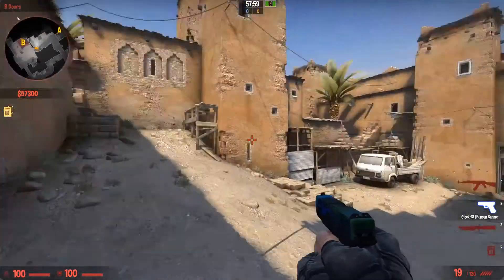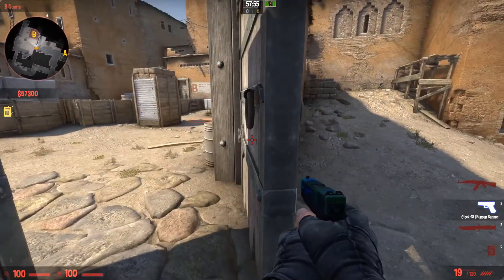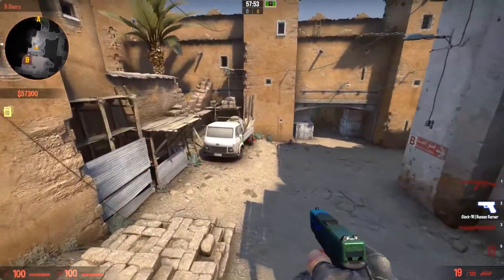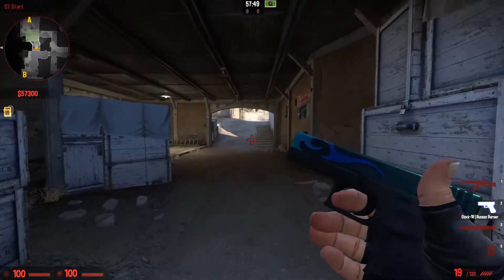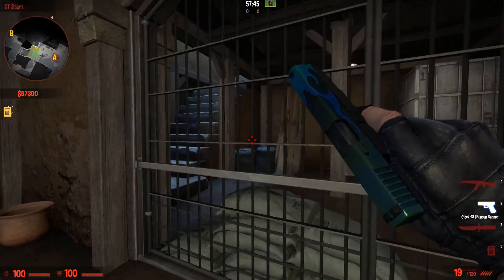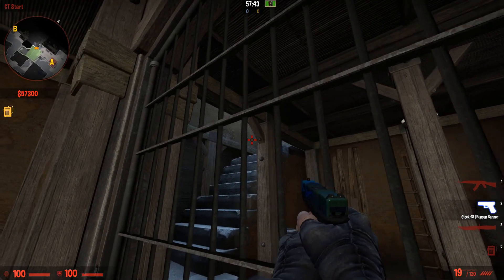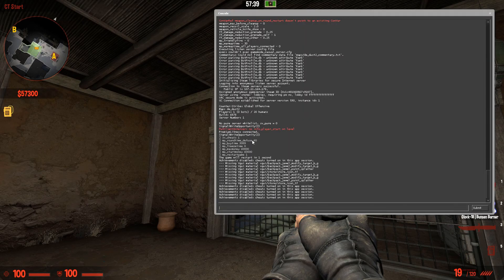I think they lowered the damage of items coming through the wooden doors, which is kind of realistic — if you shot through super thick wood in real life it'd probably lessen the damage. Then again, I'm not a scientist. This is the new counter-terrorist spawn, and that looks nice.